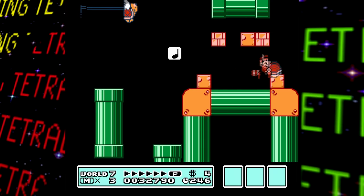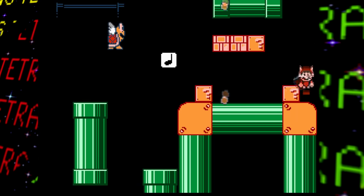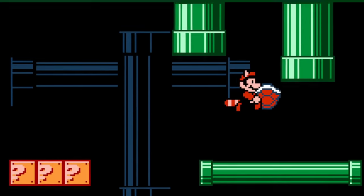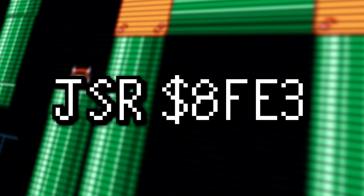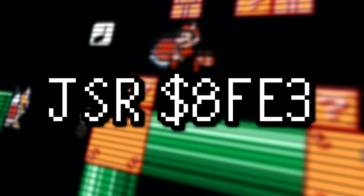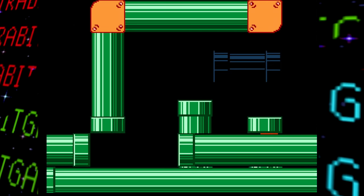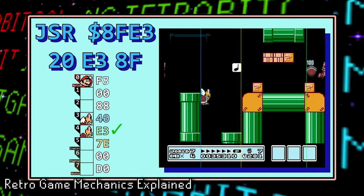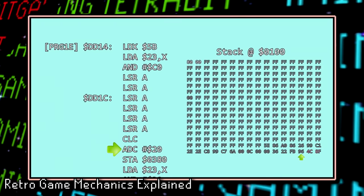The trick just performed to reach the end of the game is known as a wrong warp. Although the steps might seem random, there is a rhyme and reason to everything. In simpler terms, the game stores values for each enemy and object on screen based on their position and status. By killing enemies in certain spots and having them land in others, you can manipulate the game's memory to get a specific address — the address that tells the game to load the ending cutscene. This is a very simplified explanation; for a much more in-depth and technical breakdown, there's an awesome video by Retro Game Mechanics Explained linked in the description.